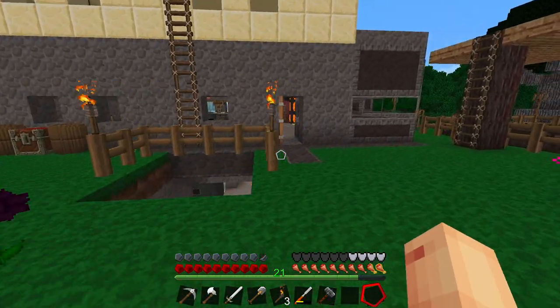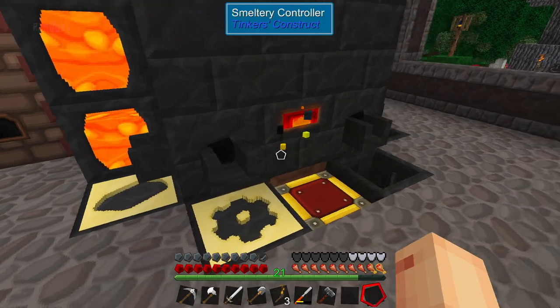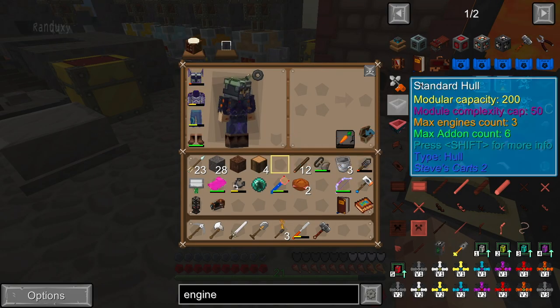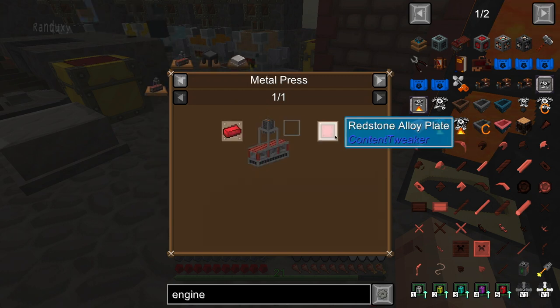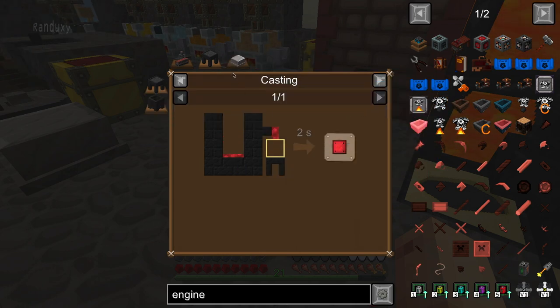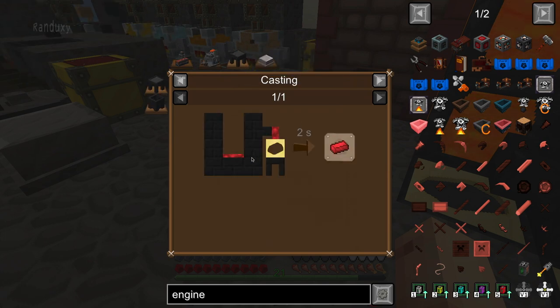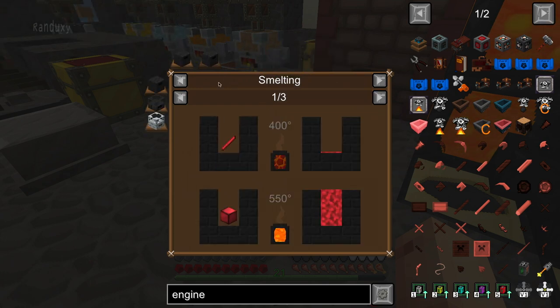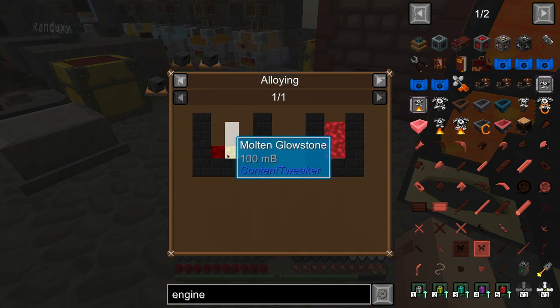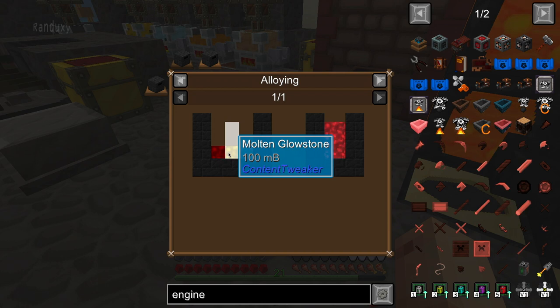So anyway, the alloy. The reason I was trying to make these things work with the redstone - it just finally dawned on me when I finally read it. Alloy. And then I saw if you want to make it an alloy, you have to smelt it. And then I finally clicked on this - alloy. And then I saw the alloy smelt there. So you've got to mix redstone and gold or glowstone.